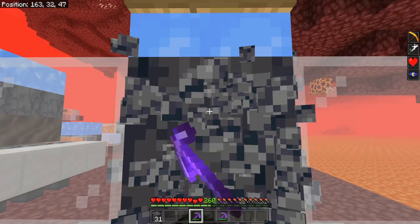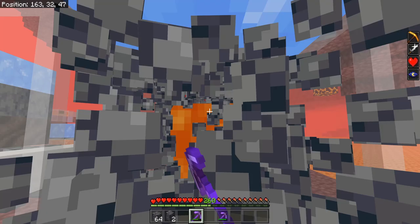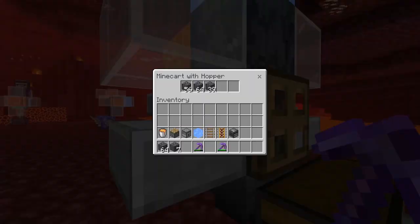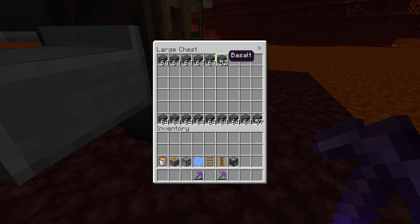So if we stand here for a minute, you'll see that we're going to pick up a couple of items into the hotbar, but for the most part, a lot of the items are going to be collected by the hopper minecart beneath this soul soil. So if we stop mining, we can go ahead and open up that hopper minecart — we got several stacks of items in there and a couple stacks in the chest. Yeah, this is a super simple way to easily get a bunch of basalt.